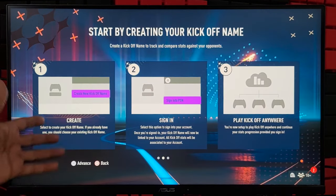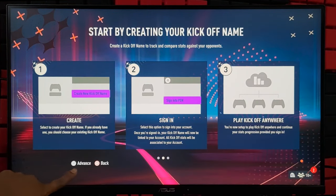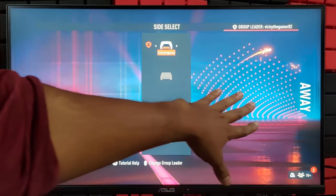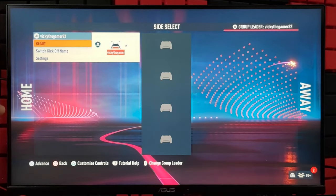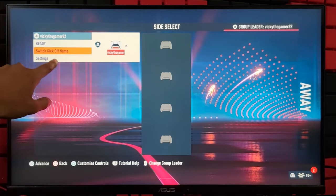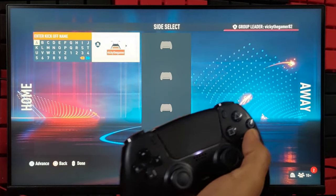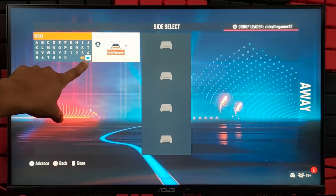You need to tap Advance. Instructions are already given — you can create your own kickoff name or you can sign in to PSN. So tap Advance. This is the primary controller. You can set the player to home or away. I am going to use the left analog to move to the home side. If you want to change the kickoff name, you can do that by selecting Switch Kickoff Name. Tap X — you can create a new one or select an existing one. I am going to create a new kickoff name, so type it here, then select the tick mark and tap X.